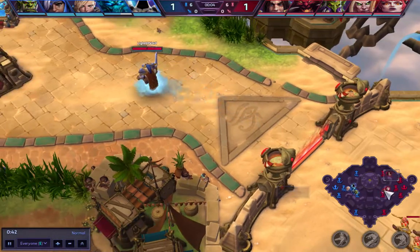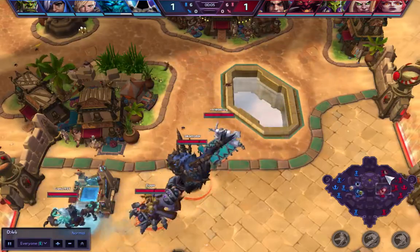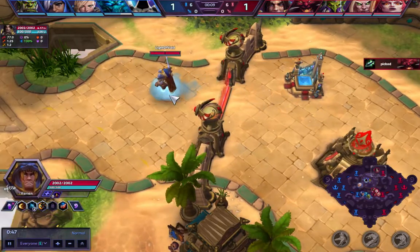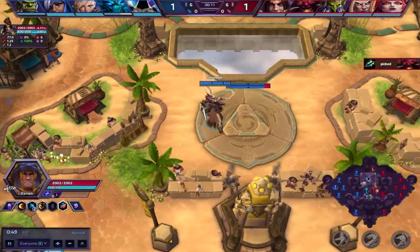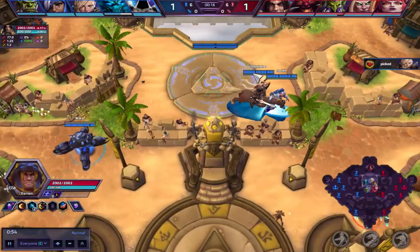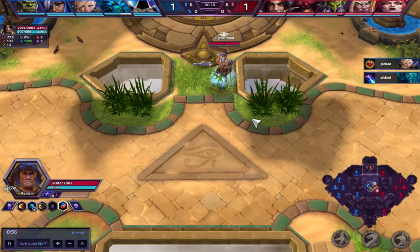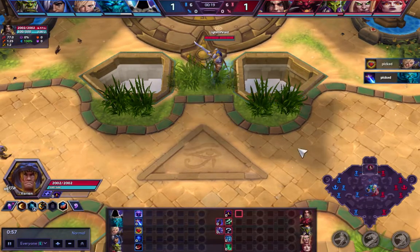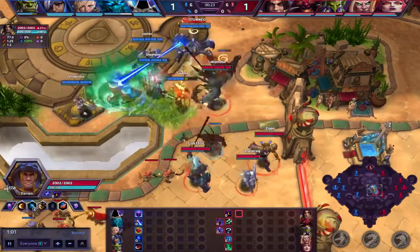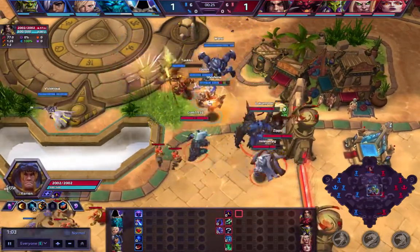The basics behind Colossus Smash is Varian acting as a burst assassin, which he is able to burst down squishies very easily. Unfortunately with the recent Varian rework, his survivability has taken quite a dramatic hit due to the Shield Wall nerfs. But that should be alright if you land your Q properly.